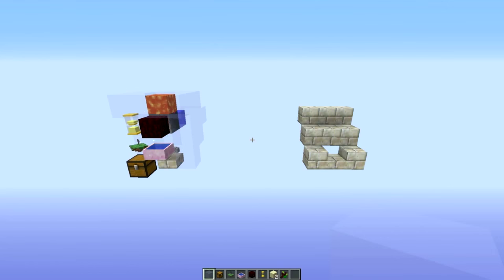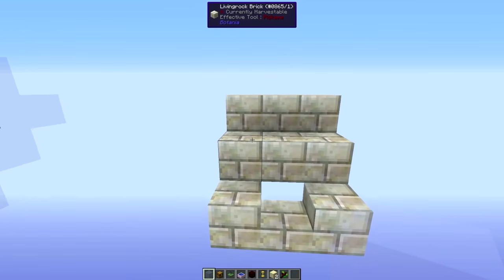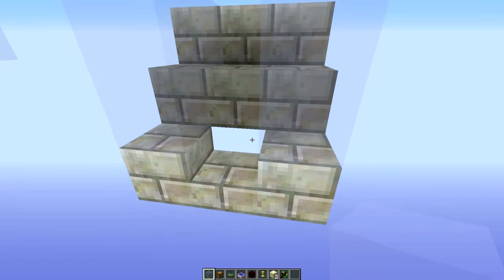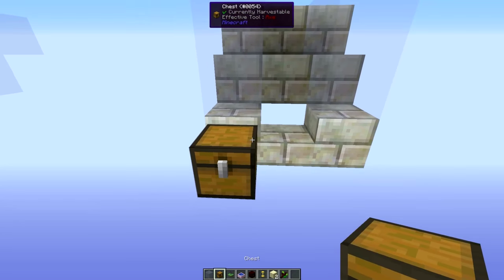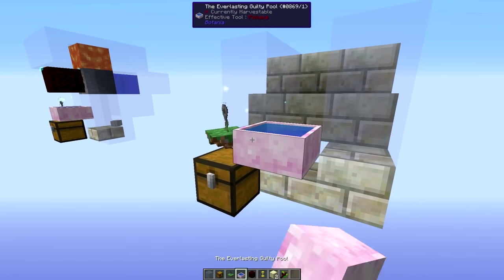The basic design is a staircase like this with a slab on the bottom step. We fill in the sides of this with whatever block we want — I'm using mana glass here. Place a chest to the left, or wherever you want that, a hopper hock above the chest, and a mana pool to the right of that hopper hock.